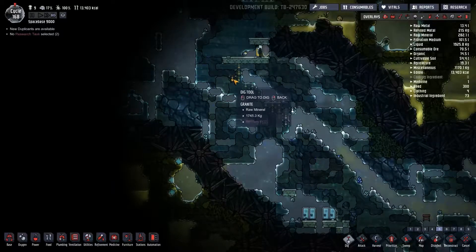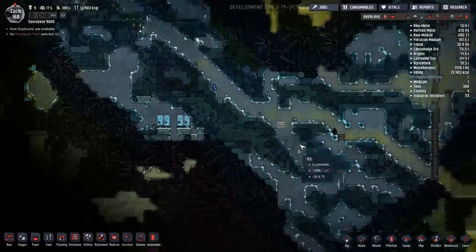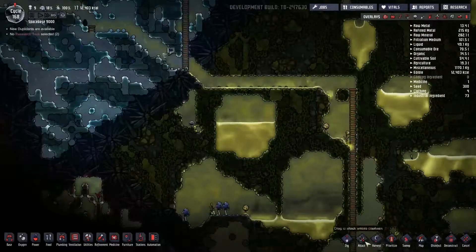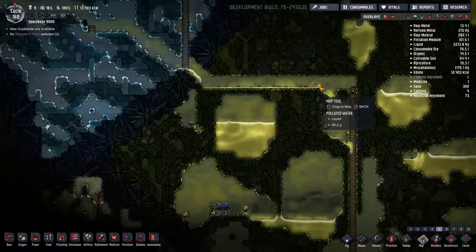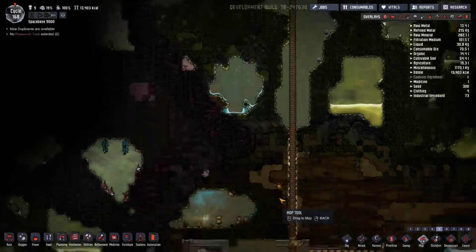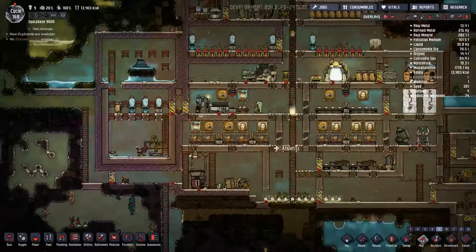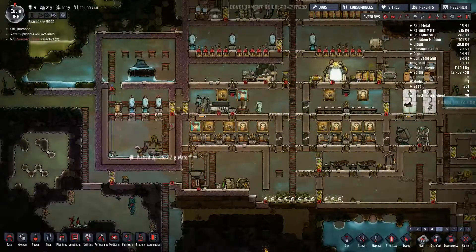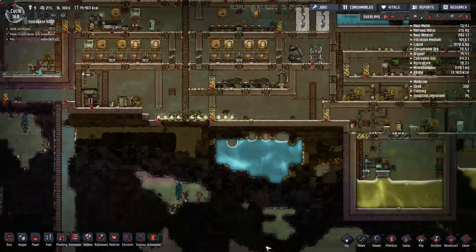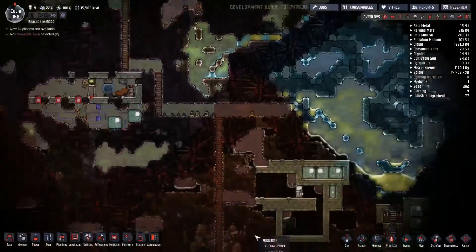We'll just do that for a moment and see how that goes — that's just kind of queued up. Oh geez, look at this mess. Let's mop this up. Look at this — the water's flowing all the way down here, which means it's getting on the door, which means it's going to be getting down here. Which is probably how that other water got in there too. Let's go ahead and mop that up.